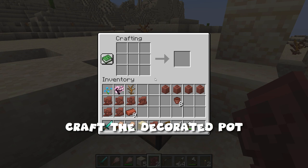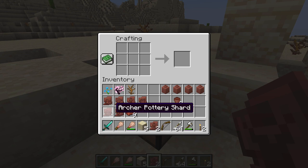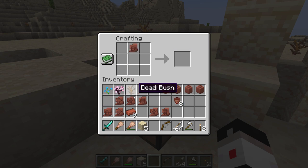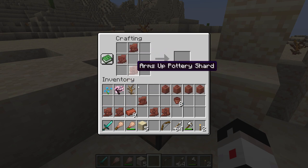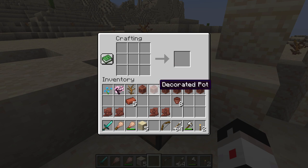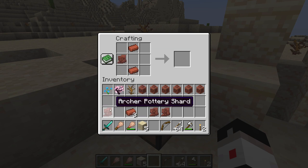Let's go over to a crafting table and see how you use these pottery shards. You can use pottery shards or bricks to make the pots. Here are the two that we just found — they're both the arms up pottery shard. To make a pot, you use any combination of pottery shards and bricks. You need four, and that gives you your decorated pot. If you have a pottery shard, you'll have decoration on that side; if you use a brick, you'll just have a plain side. You can combine bricks and pottery shards — two bricks and two pottery shards also works.